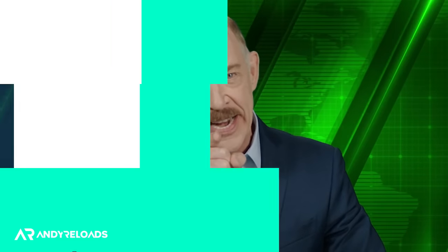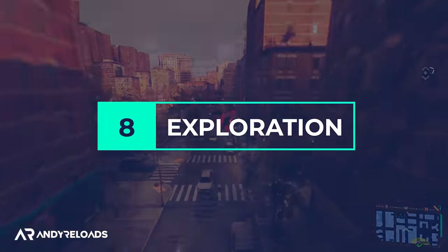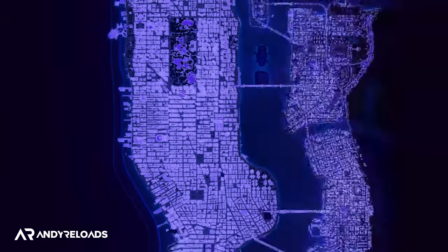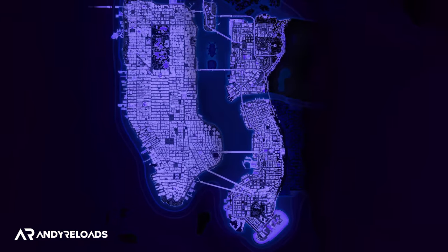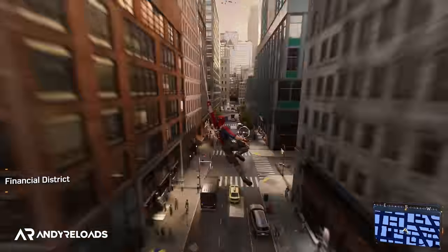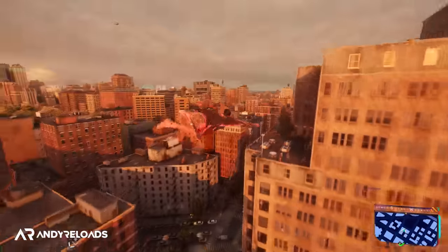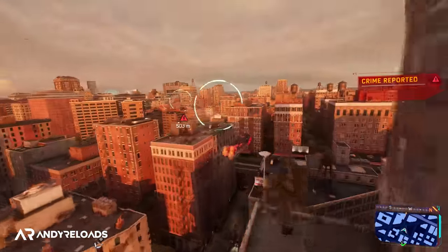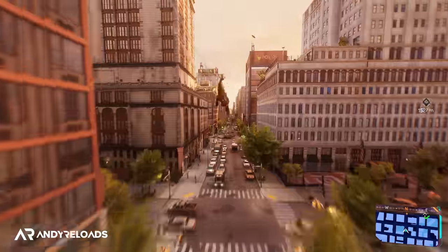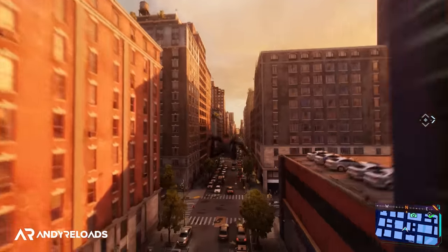Now let's go through some key exploration and map details, starting with the size, because it is twice as big as the previous two games. Even with my short time with the game last week, you can quickly get around it all by utilizing the web wings, which allows you to ride the air currents and tunnels around the city at a serious speed. And the great thing about them is that it's easy to transition between swinging and gliding — it was really satisfying to do in-game.